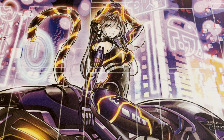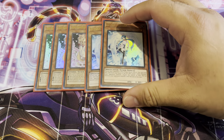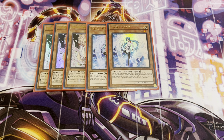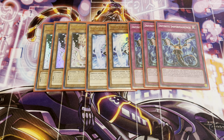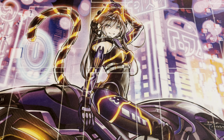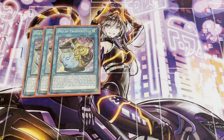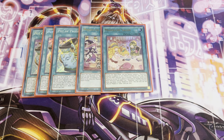Moving on to my hand trap lineup: three Ash Blossom, of course — it's a double effect negation. I wanted to run three Imperm as well, but I didn't want to go past 40 cards. Three Imperm, pretty standard stuff. I do have more hand traps on the side deck. I am playing a very certain card in the main deck. Three copies of Pot of Prosperity. One of each of the Madolche spells: one Chateau, one Salon. With the way the deck is now, you only need one Salon — you don't really need to play multiples.